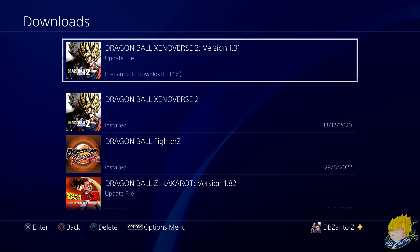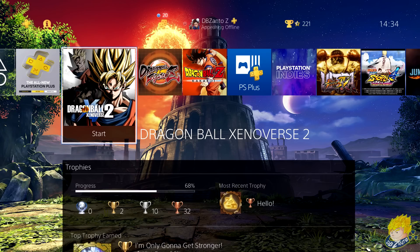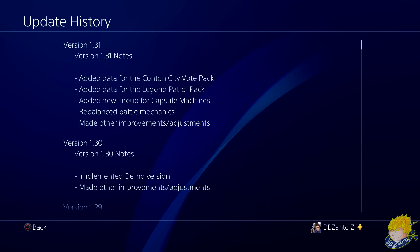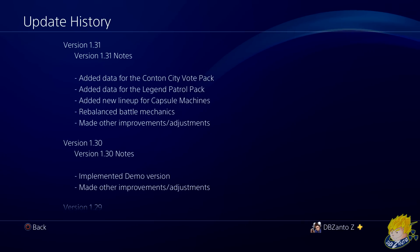The update downloads Xenoverse 2 version 1.31 to your PS4. Checking the update history, version 1.31 has added data for the Canton City Vote Pack and the Legend Patrol Pack, which is finally coming to all platforms after being on the Switch for years. It also added a new lineup for the capsule machines, rebalanced battle mechanics, and made other improvements and adjustments.